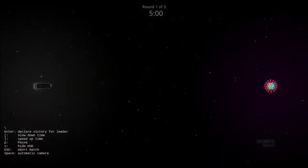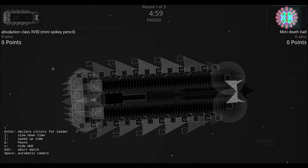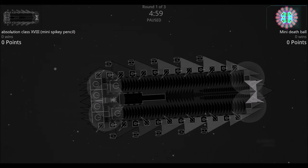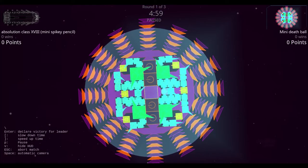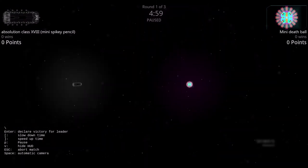Next: the Mini Death Ball versus the Mini Spiky Pencil. The Mini Spiky Pencil has a very large Tinkerel-modified gun in the center, minimal shielding, and low armor — it must rely mostly on speed and maneuverability — along with a few little missiles and a lot of point defense. The Mini Death Ball has quite a few burst lasers, station defense lasers, a ton of missiles, all within a relatively thin armor shell with a shield around the whole center. It has a lot of thrusters, so it should be very maneuverable and able to turn very quickly.